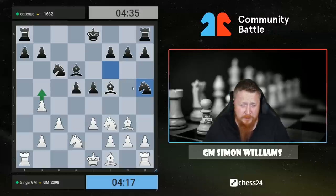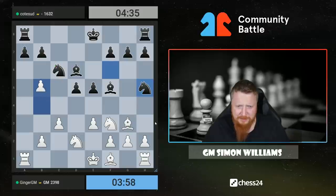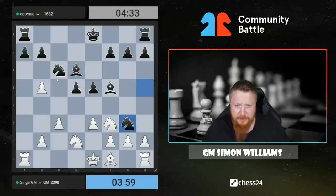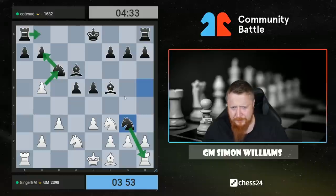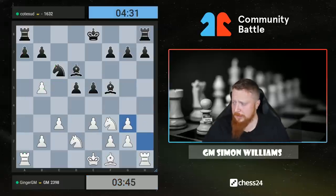I was working out this line where you go b5, knight takes, g3 pawn takes knight, pawn takes rook, pawn takes here — and I was thinking, is that complete and utter crap? The answer is probably yes, but let's make the decision next move. I've got four minutes. Cat takes, takes, takes, rook here — this is absolute drosh. I can't do that. I was thinking I could take here and have a check but it's absolutely nothing.